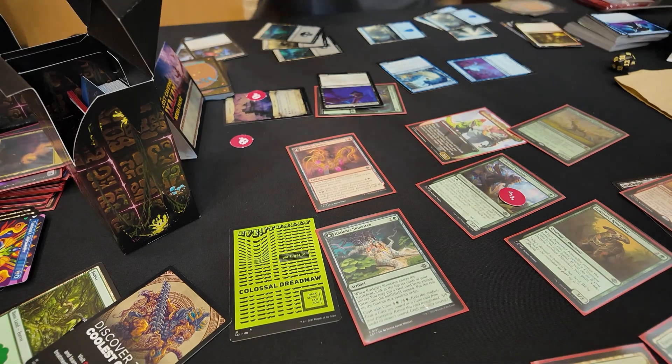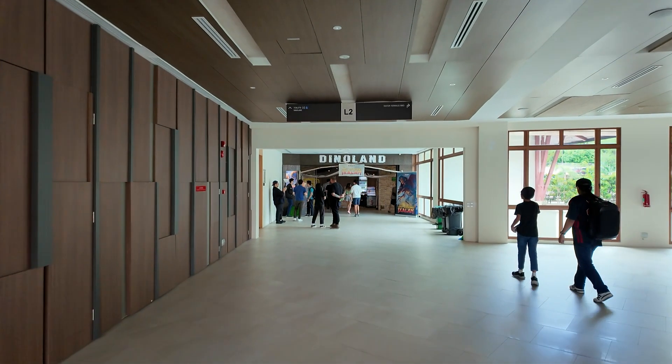GGs, all right, good stuff. Nice, good try. So the pre-release kit I got was kind of bonkers — all the dinosaurs came out and yeah, I kind of just whooped his ass, but he was cool, he was fine with it. And now we're going for a guided tour of Dinoland, which is a theme park right here at Safra Yishun.